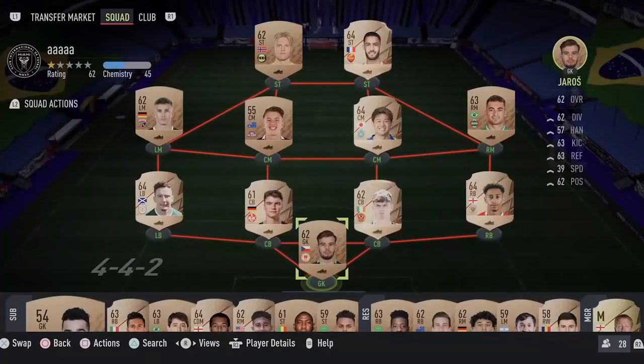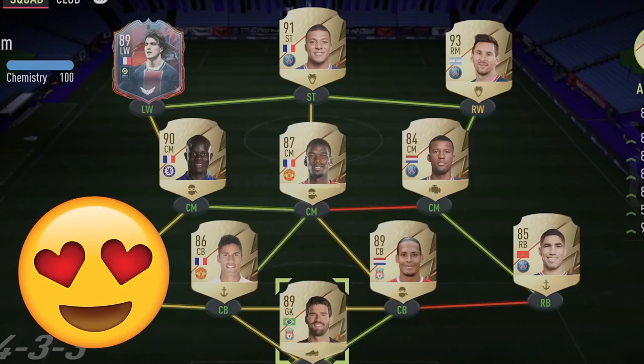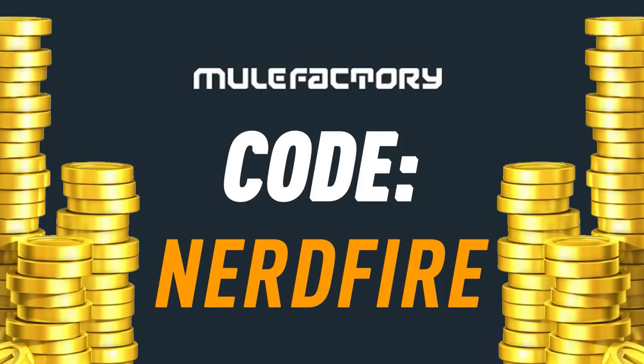The Future Stars promo is here. Let's open up some packs and see what we can get. Do you guys want to kickstart your FIFA 22 team off with a bang? Head over to MoogleFactory.com for the cheapest, most safe and reliable coins and use the code NERDFIRE at checkout for 5% off your order and get yourself some FIFA Coins to boost your team right now.